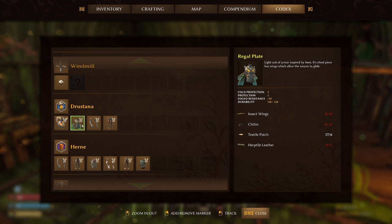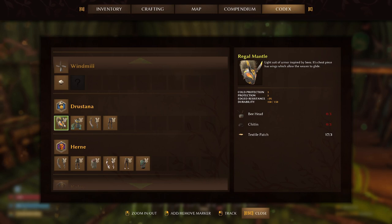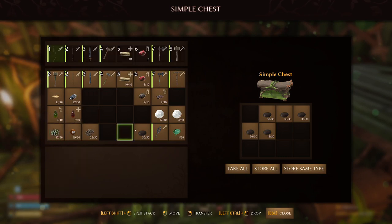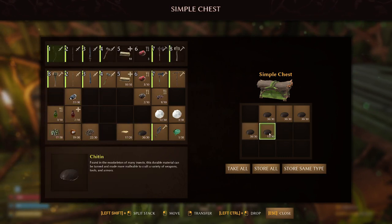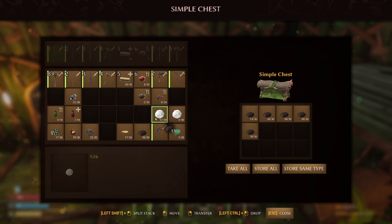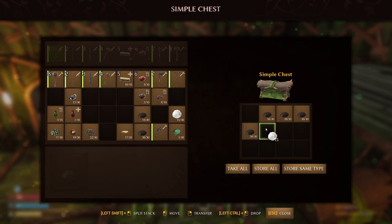We need 30 chitin total - a full stack of chitin. Let's get that stack of chitin, put it down here. Let's take a couple extras just in case, put the rest of that in storage.